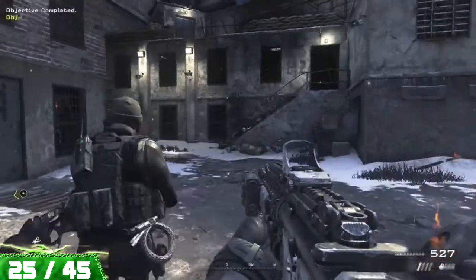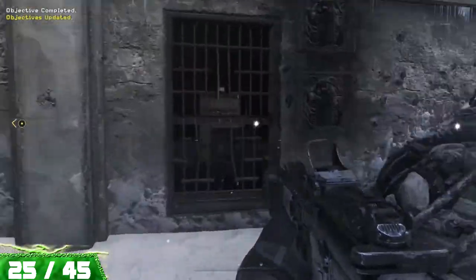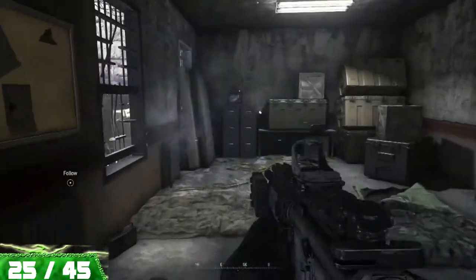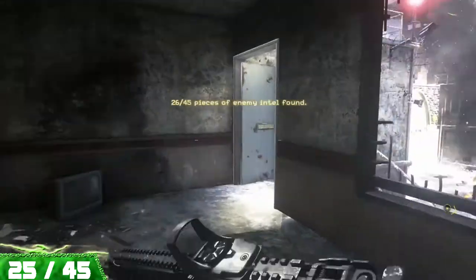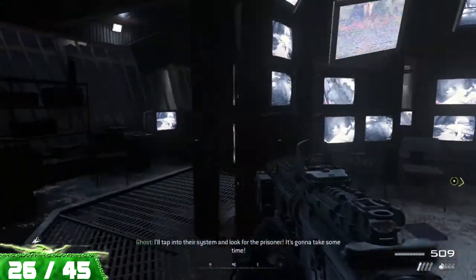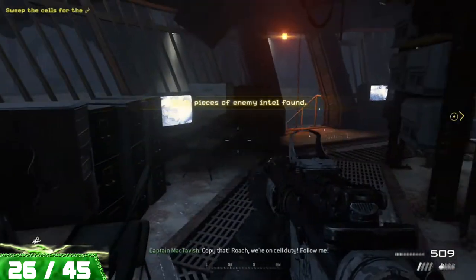The Gulag has four different pieces of intel. The first one is located just before you head on inside — make sure to come up this staircase, and at the opposite end of the room you will find your laptop. Now after entering the building and fighting through some enemies, you should come to this comms center, and just behind the screens will be your next laptop.